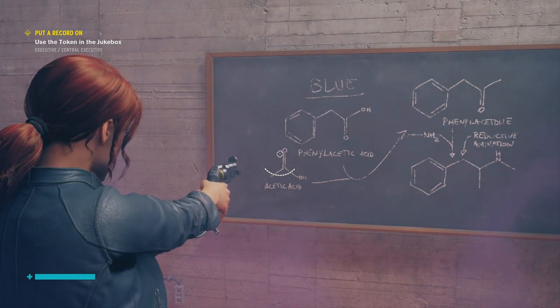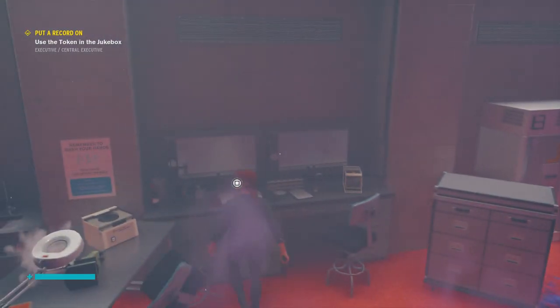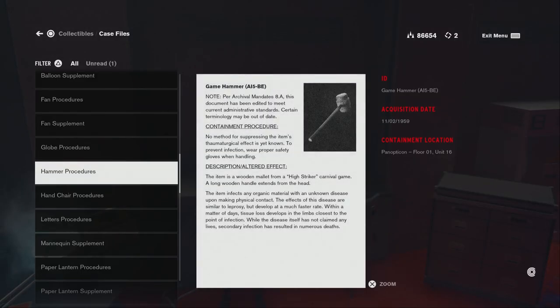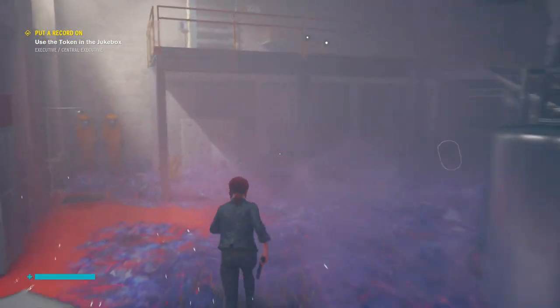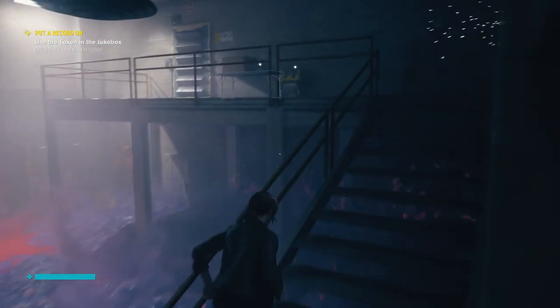I don't really know what any of these formulas are about — certainly acids, but that's all I can make out from it. And we get a procedure document for that hammer we saw in the Panopticon. This is kind of interesting because it's a mallet from one of those strength test machines — you know, the ones where no matter how hard you hit it, it always tells you that you're a wuss. And when you come into contact with it, it actually gives you a muscle degenerative disease. For once, I actually recognize the significance of what the object is to the effect.